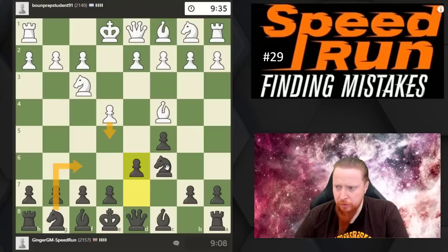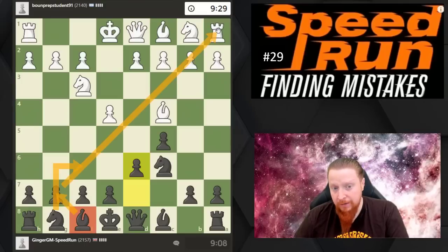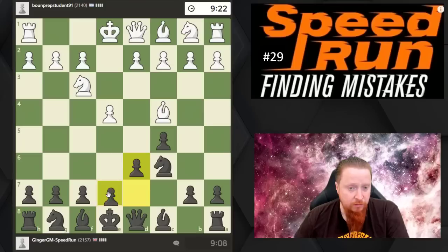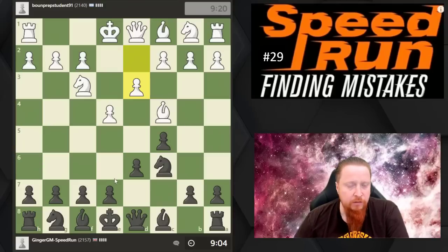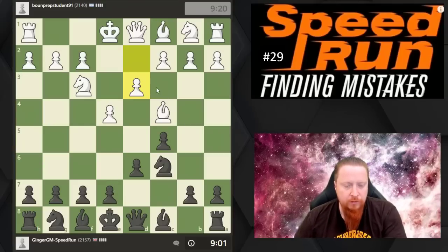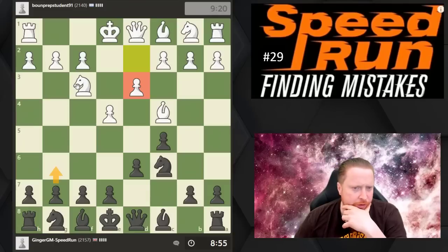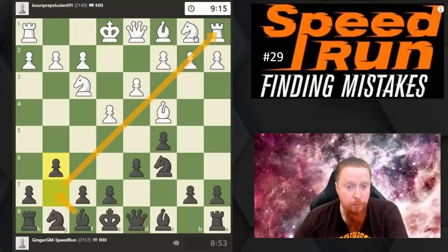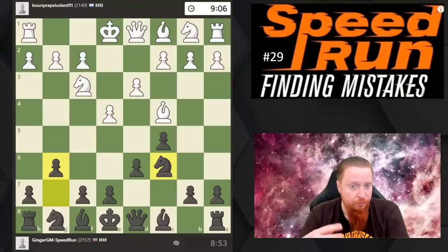It feels natural to first play d6 just to stop that pawn coming forward so my knight can come here without worrying about that move. I want to think about my bishop — fianchettoing is ideal because the bishop is much better positioned on that square. If I bring it to e7, it's not as good on that diagonal — it doesn't control the center, but it's more solid. We're both out of theory at a very early stage.